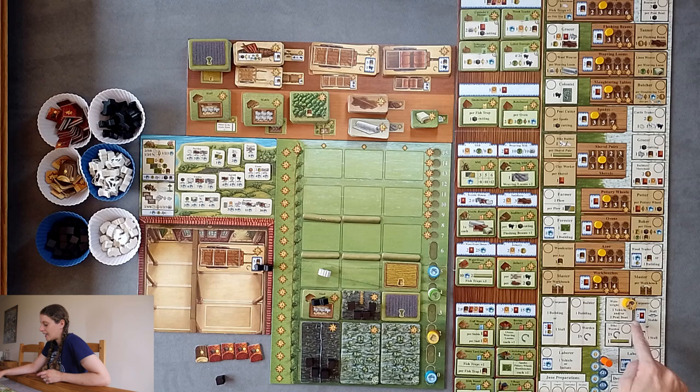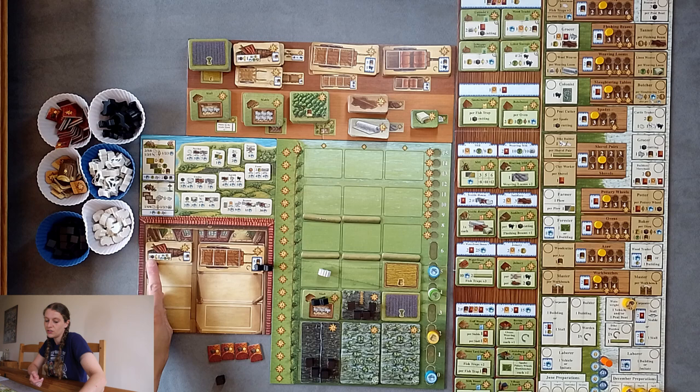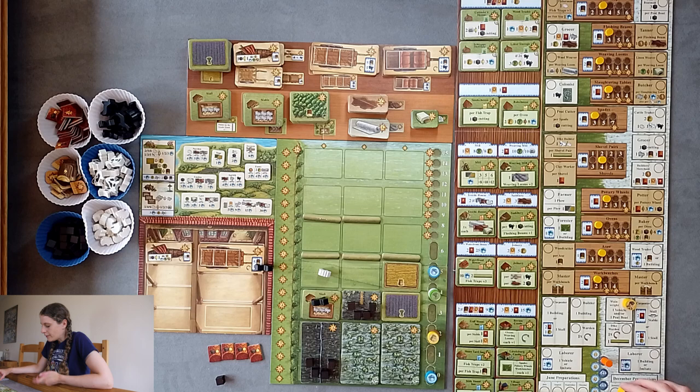I get a choice to buy a peat boat and I'm going to. The peat boats cost one wood and he goes in our small barn. The peat boat allows us to, at any point during our turn, convert one peat into any other resource — which could be wool, grain, food, flax, or leather. So I really want to get more food. One way I can get more food is to get more peat because then I can convert it with my peat boat. But it might be a better idea to think about what I can trade in right now for food.